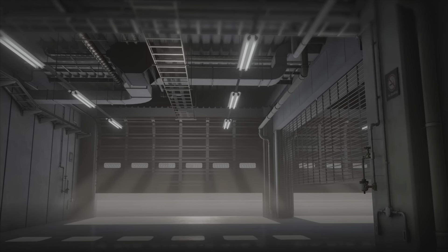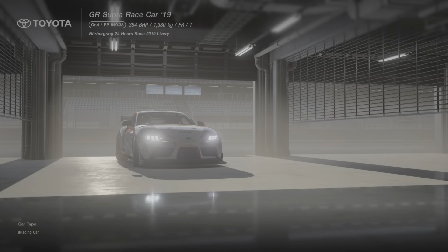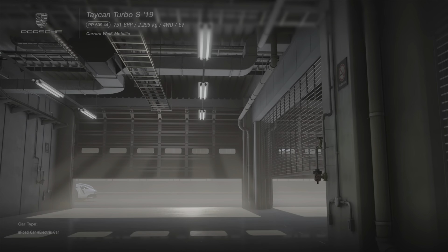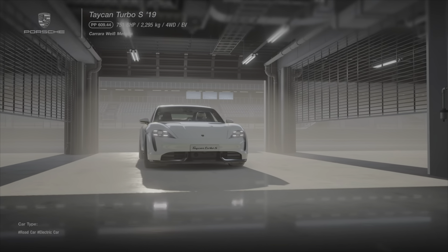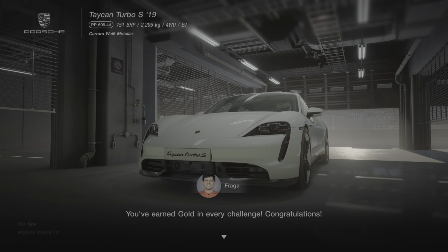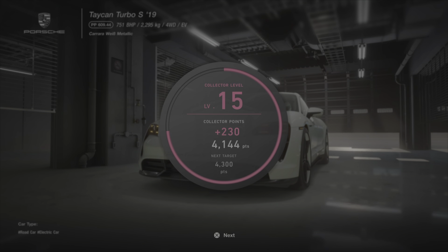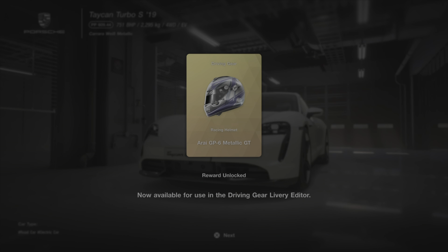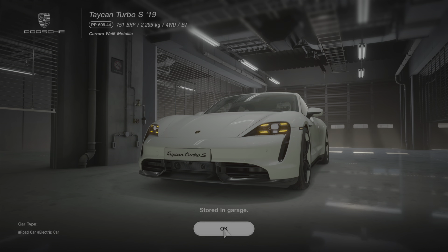And with that we get our International B license for completing all gold on the license tests. For getting all bronze you'll receive the Toyota Supra race car — a Group 4 car, which is a very welcome addition. For getting all gold you get the Taycan Turbo S, the Porsche with no gears — a very nice car indeed. That's going to do it for this video. Do let me know in the comments if it has helped you at all, and if you'd like to see more. I'll see you in the next video — take care, and until then, goodbye.